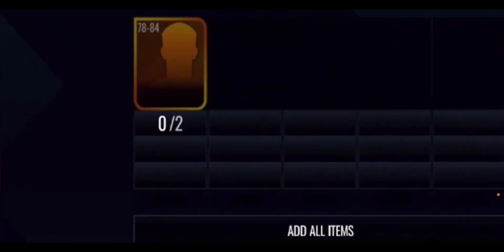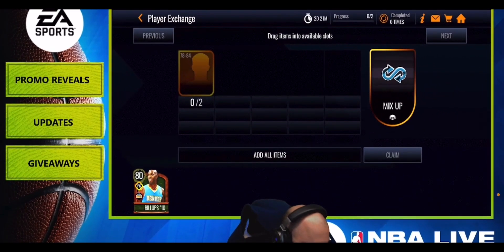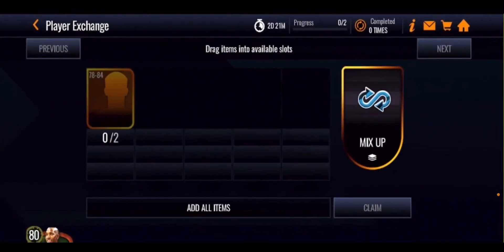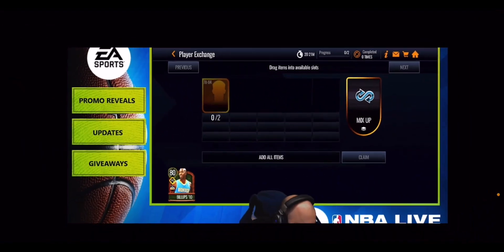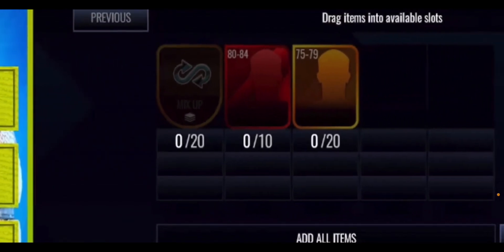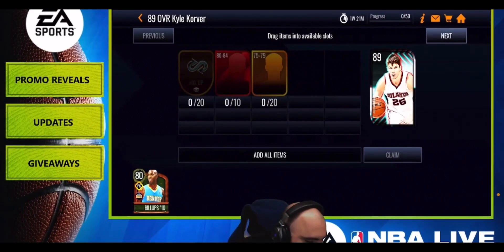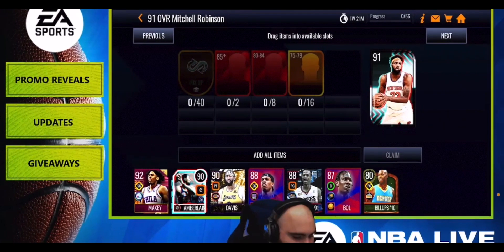In the sets you can use 78 to 84 overall players, and you can also use past promo players if you have them lying around. The set is repeatable — though it will likely have a cooldown — and gives one mix-up token each time. To get the 89 overall Cole Culver, you'll need 20 mix-up tokens, 10 80-to-84 overall players, and 20 75-to-79 overall players. You'll also get an extra token with him.